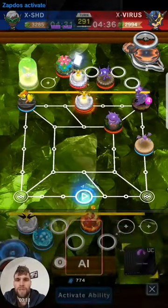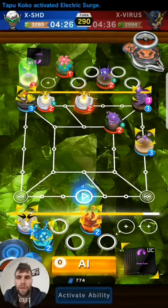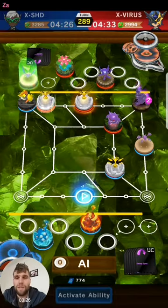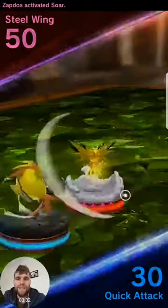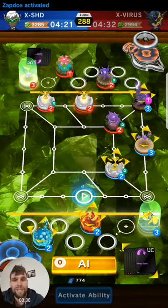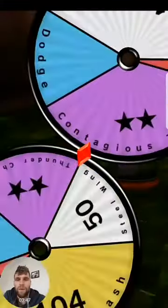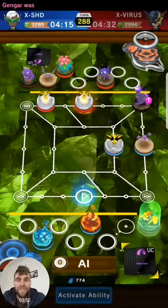A long throw comes down — Zapdos in front of Cocoa. I want to get my Zapdos out and get into a position where I can attack his Gengar and take it out. What I should have done — after he did that, Mega Gengar into here, surround that Zapdos and double chance to attack the one on goal — that's what I should have done but I didn't. So I'm just going to go up here and attack this Gengar to get it out of the way. I just needed to land it yellow; if I didn't land it yellow I was in trouble.